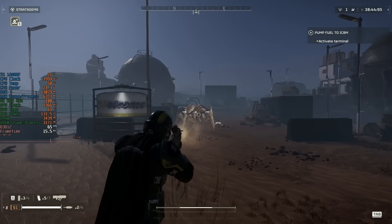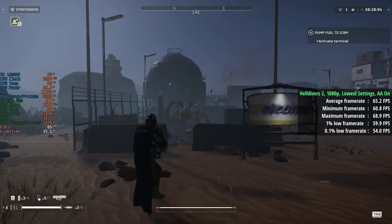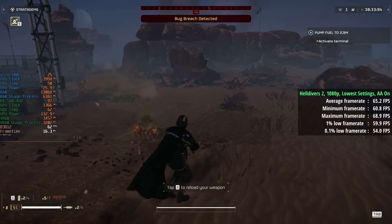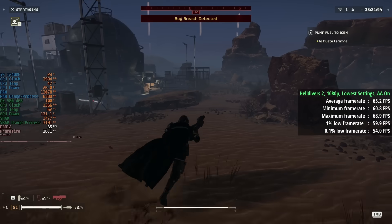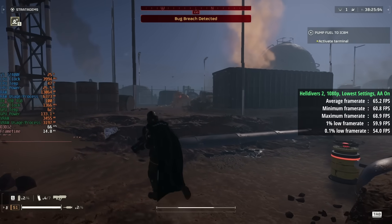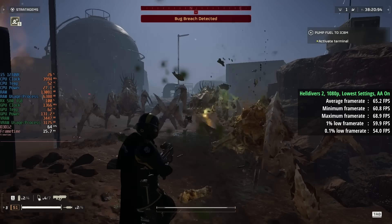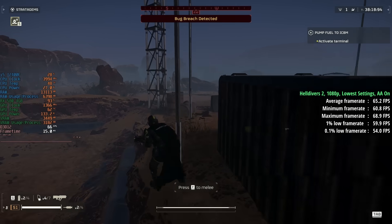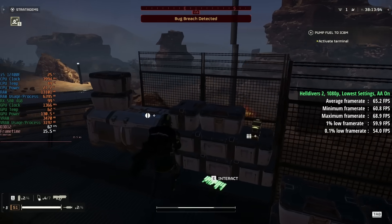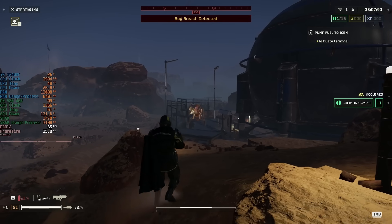Another game that surprised me is Helldivers 2. At the lowest settings, when I was aboard my ship I was getting around 38fps, thinking this was going to be a terrible experience when jumping into a mission — but when we did start playing a mission, 65fps was the average. The frame rate pretty much doubled. Walking around the ship it'll feel pretty rough, but as soon as you start a mission things pick up, and it was actually a very consistent experience. Even at the lowest settings with anti-aliasing enabled the game looks good.